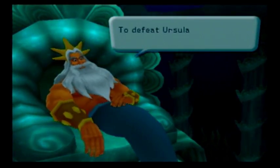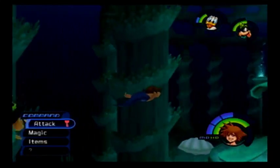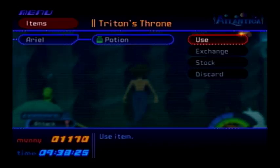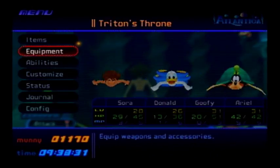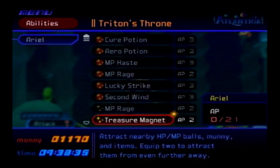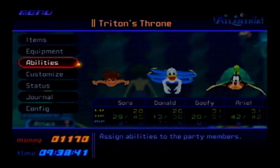Ursula draws power from her cauldron. To defeat Ursula, you must strike her cauldron with magic — though that's extremely vague and not exactly what we have to do. We need to rob Ariel of all her potions. Thank you, Ariel — you have been most helpful. Ariel's got some stuff too. She could get me more synthesis materials, but nah.